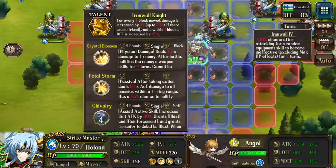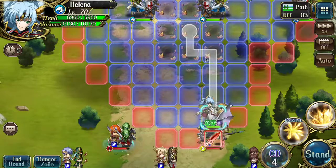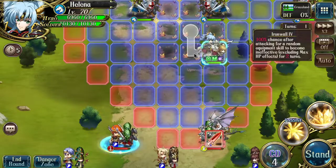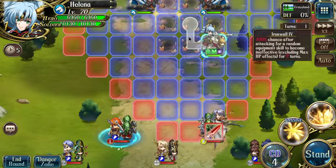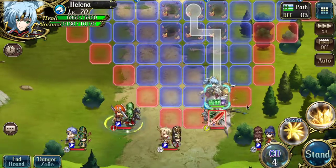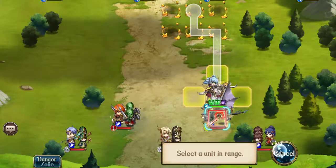For over 1 block move, damage is increased by 4% up to 20%, so you want to move 5 blocks before engaging the opponent. And this is how you do it — you move through these 2 blocks, use the ring effectively, engage the opponent at a diagonal, move down here at a diagonal, and down here again at a diagonal. This allows you to engage the opponent from very far away.